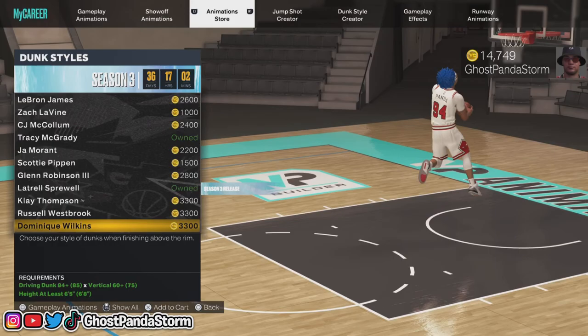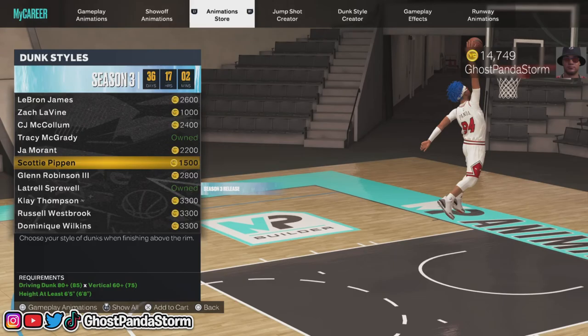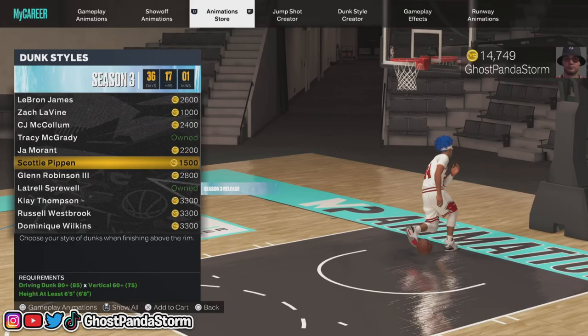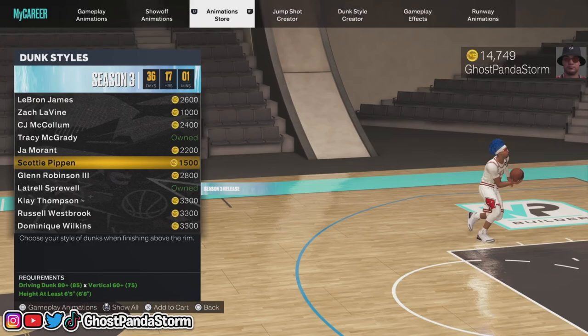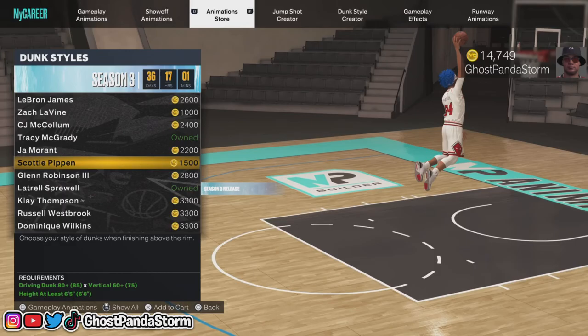It's all based on your dunk rating and height - all those things are taken into account. Certain players with certain heights are going to have certain dunk packages available to them, as well as your rating. If your traffic dunk rating has a certain max, you'll only have certain packages available. If it's 99, you're going to have access to basically all of them.